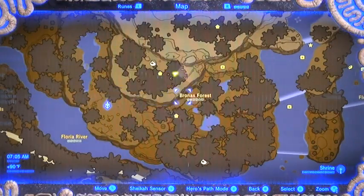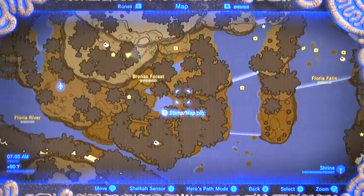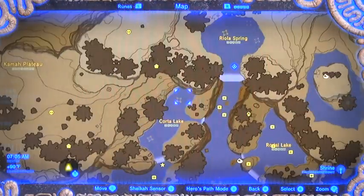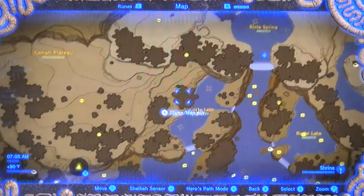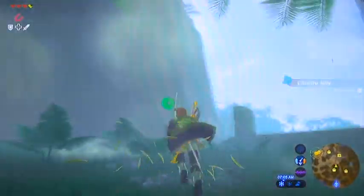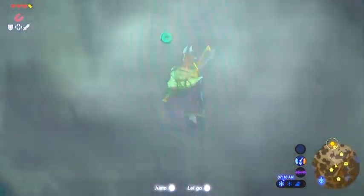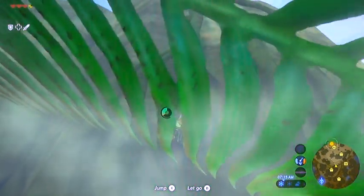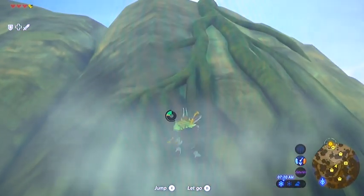I'm ultimately going to be heading toward this lake. There will be another dancing idiot there. So we're going to make another quick little climb here. Now remember I said earlier that you can use the roots to stand on and recharge your stamina — I recommend doing that just to save yourself from having to eat a bunch of stamina food.